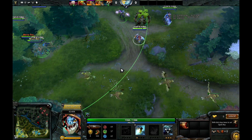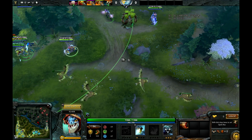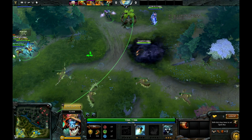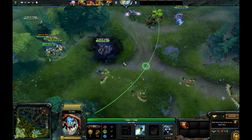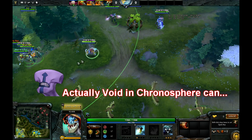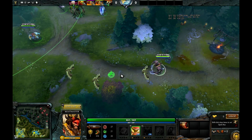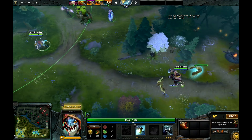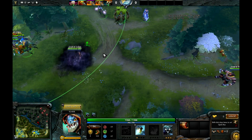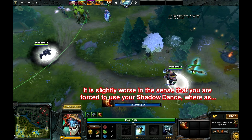Slark is kind of an exception to this rule. Although Shadow Dance makes him go invisible and has zero cast point — he can go from point A to point B without impeding his movement — it's not treated as a true invis-based spell. You don't actually gain true sight of Slark; it's impossible. So as you can see, when you try to teleport with Slark and use Shadow Dance, it doesn't work. But it's kind of a redundant point because Slark can just Shadow Dance and then teleport.